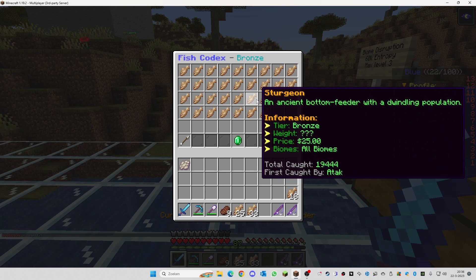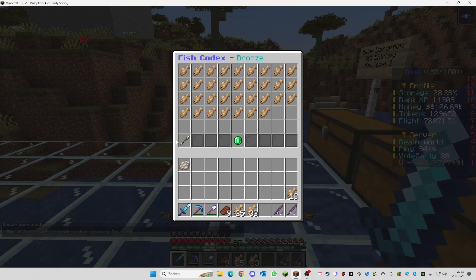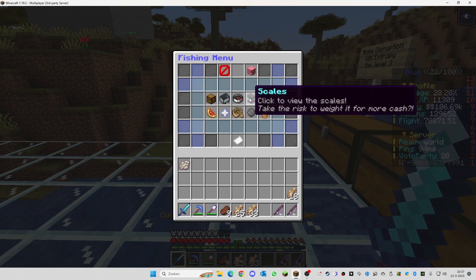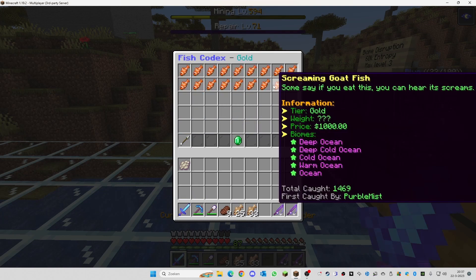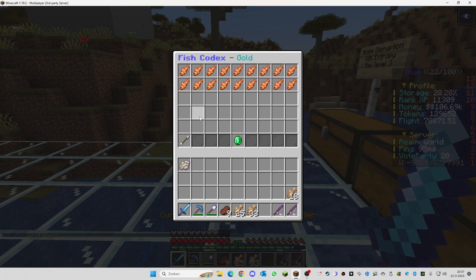As I said, different fish can be caught in different biomes. For example, the sturgeon can be collected in every biome, so wherever you are there's a chance to get one. However, some fish like the sturgeon variant can only be found in the plains biome. Getting higher-tier fish is RNG-based, but there are upgrades for your fishing rod that increase your chance to get better fish, which will be explained in the next video.